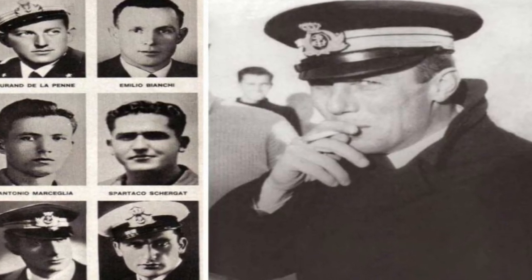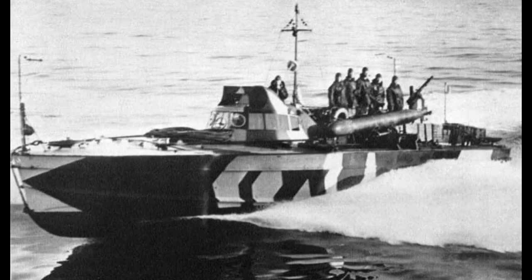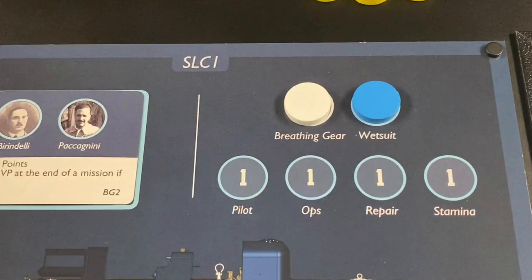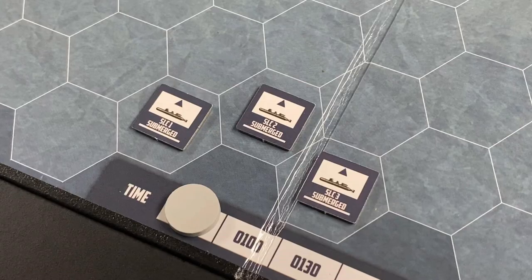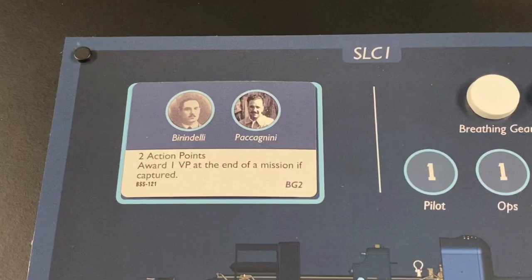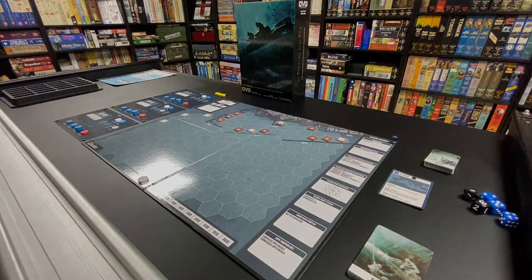This particular game focuses on attacks by frogmen using manned torpedoes. The unit also used speedboats to commit other attacks — they're called Gamma frogmen. This is a solitaire game where you play against the system and control the manned torpedoes. In each scenario there are three of them, and each manned torpedo is crewed by two commandos. The game features commandos that historically participated with the unit and in the missions.